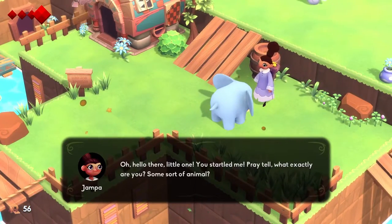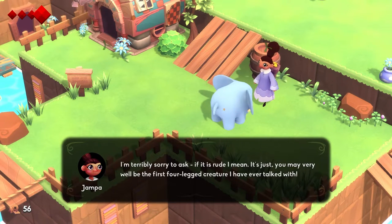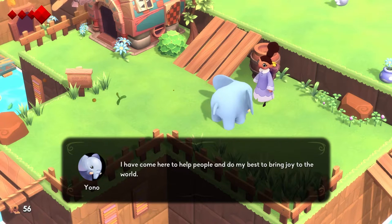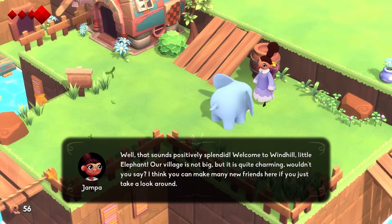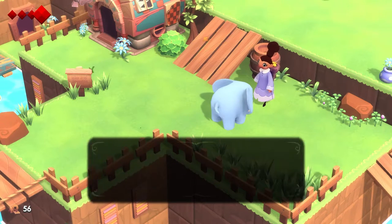Good day. Oh, hello there, little one — you startled me. Pray tell, what exactly are you? Some sort of animal? Terribly sorry to ask if it is rude — you may very well be the first four-legged creature I've ever talked with. It's quite all right, ma'am. I am an elephant. I have come here to help people and do my best to bring joy to the world. Well, that sounds positively splendid. Welcome to Windhill, little elephant. Our village is not big, but it's quite charming. I think you can make many new friends here if you just take a look around.